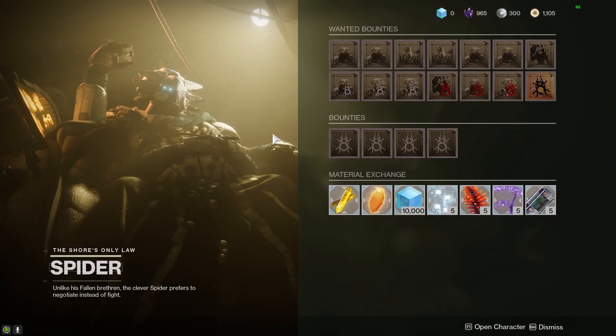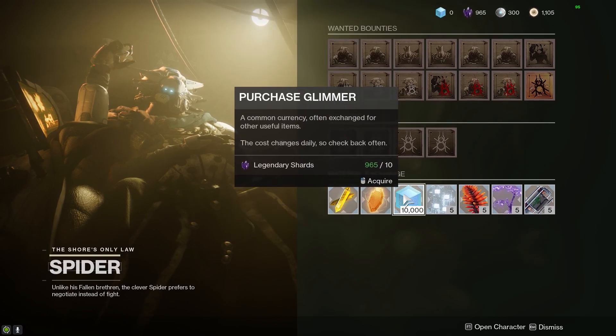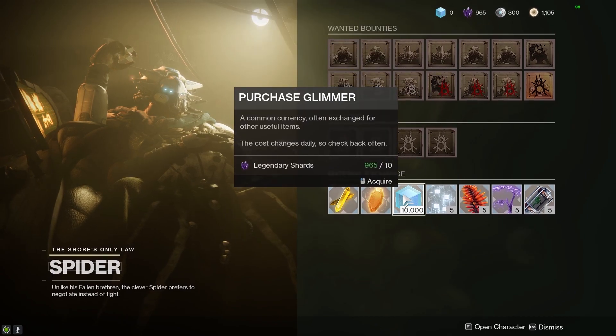Let's go to Spider now. Here we are at the Spider — as you can see we have 965 legendary shards, and lucky for us we can actually purchase glimmer with these legendary shards.